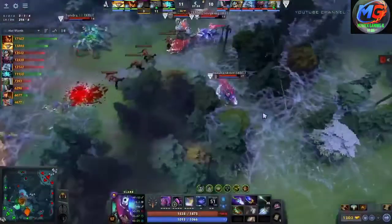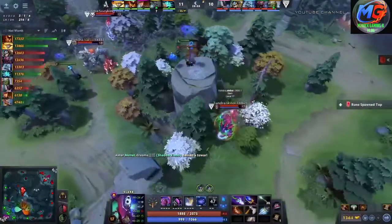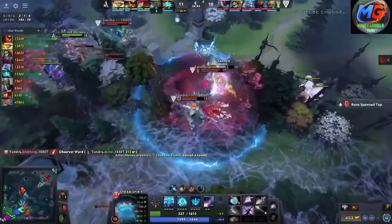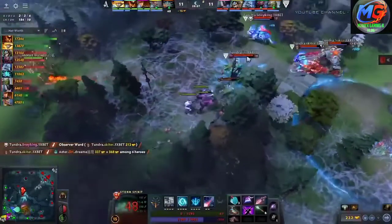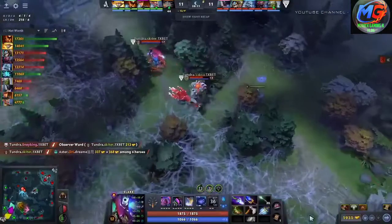That's two massive ults on cooldown. I think that's maybe even the first Requiem of the game when he's level 18, and the Solar Guardian as well. Skeeter's back up in this area and Tundra are going to try and make a play. They get the tossback towards the Sol — taken down underneath the pounce. Sol is out. Tundra have just completely claimed the lead of this game.